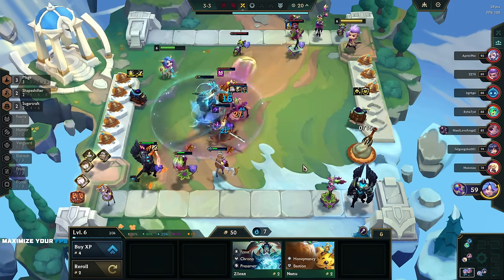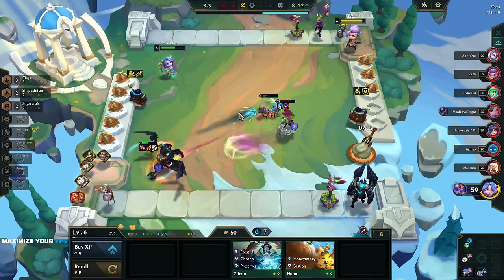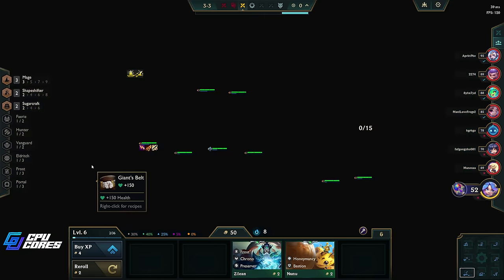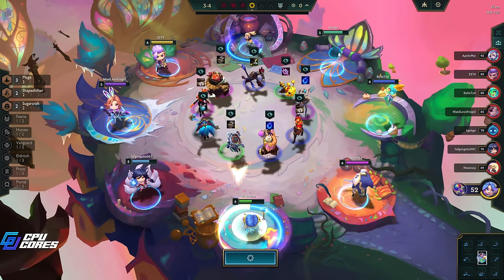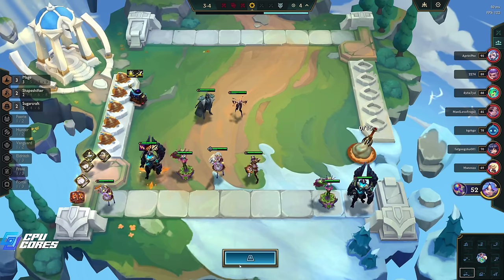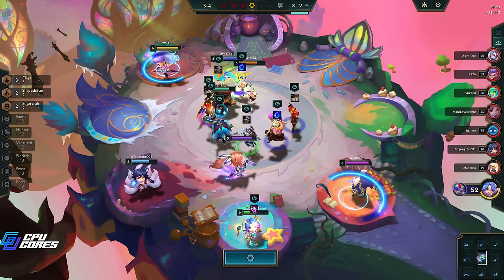Maybe we go three-star Soraka - she heals twice as a mage or does her damage twice as a mage. I feel like this is like a new Bard thing. Maybe it's double Ginsu's and then the Nashor's Tooth - that might be better. What do we need here? We need this 100%. Yeah, I think I'm taking these items off him - I don't like these items on him right now.